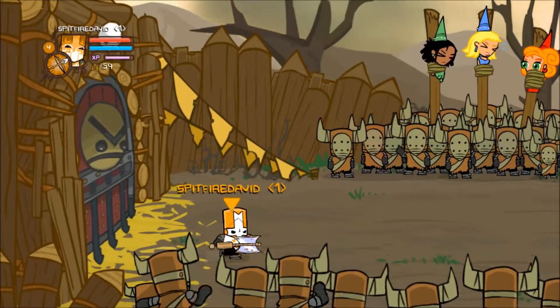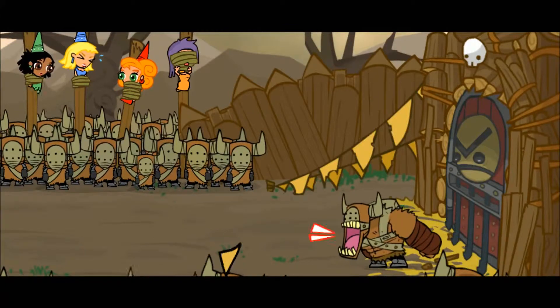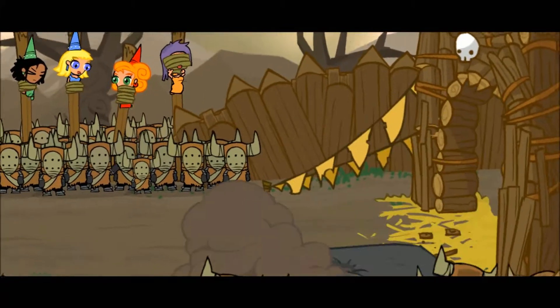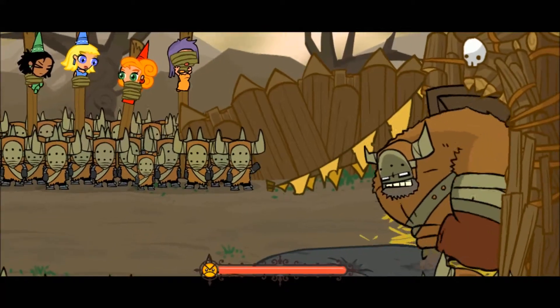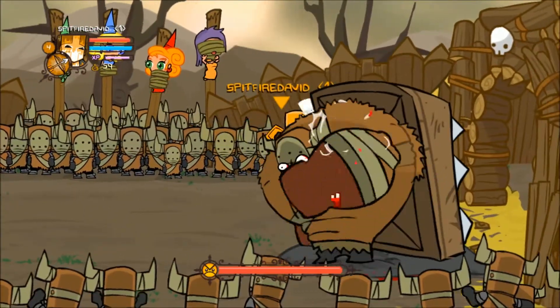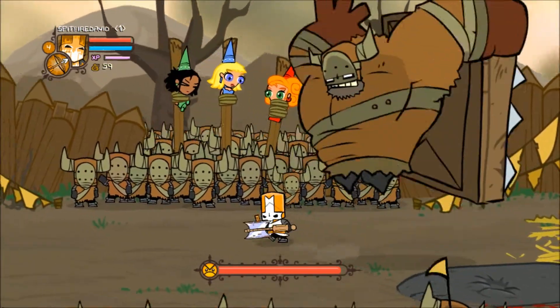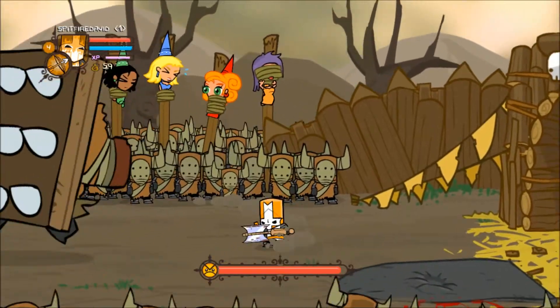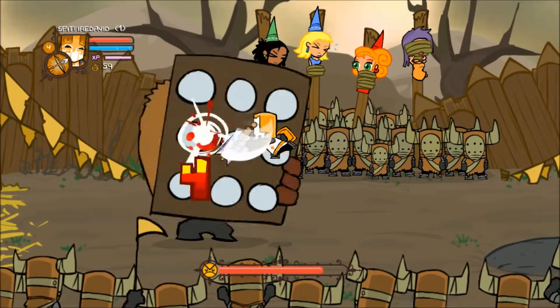Here we go, we're going in the gate — ladies and gentlemen, introducing the bigger dude squashing the big dude. In all seriousness, my strategy for this was the jumping attacks, because the jumping attack allows you to maneuver while attacking. As you can see, I'm able to attack, swing around, and get out of the way.